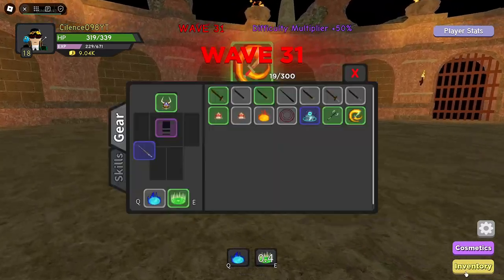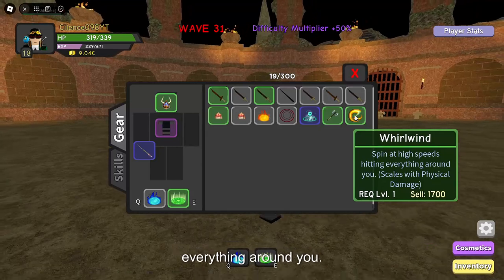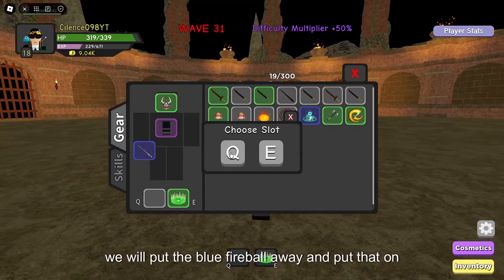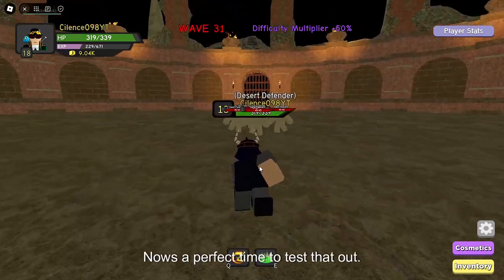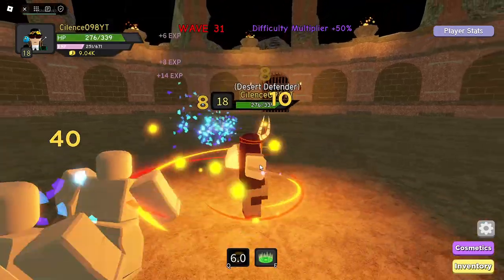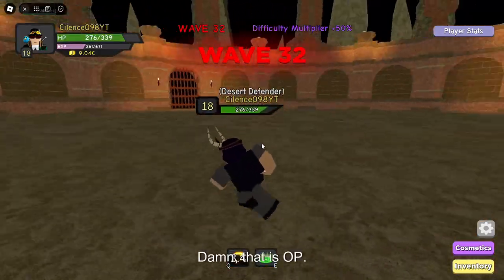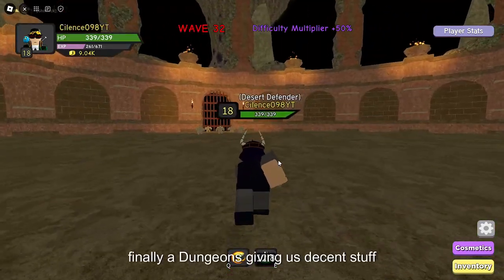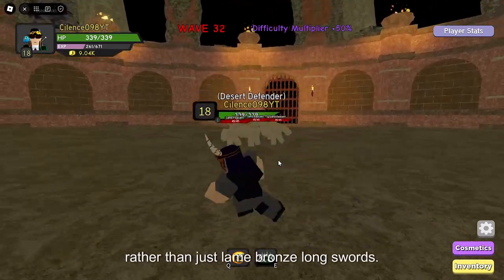Ooh, what is that? Whirlwind — spin and high speed, spin everything around here. I tried to bring out the blue fireball through the Whirlwind. It's the perfect time to test that out. Damn, that is a beast. Heal. Finally, a dungeon's giving us decent stuff rather than just blatant bronze bomb swords.